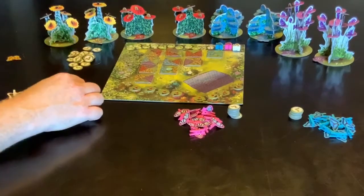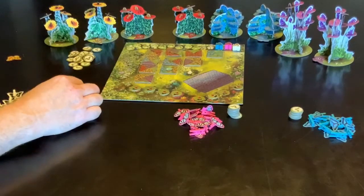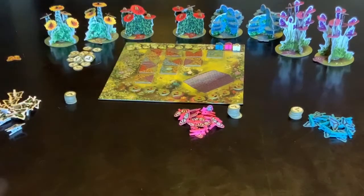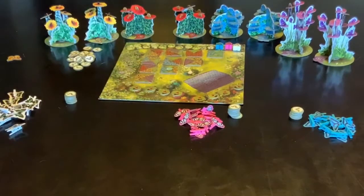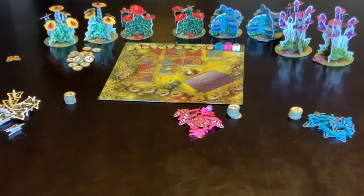This game is all about these worms and bidding for turn order. Once you have your turn order you're then using that turn order to take a line in the vertical or horizontal of tiles, and then you're building up your garden.